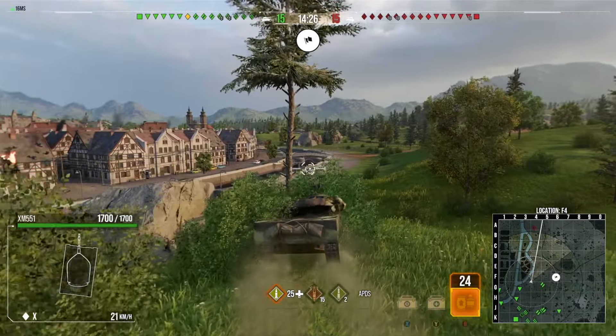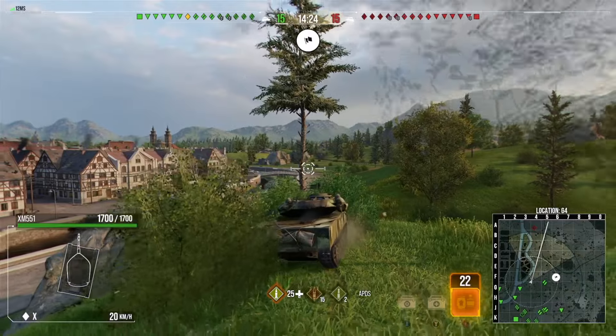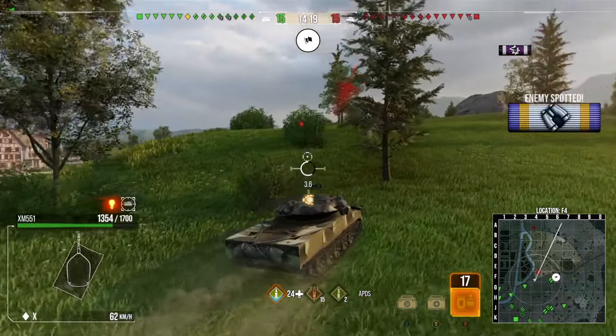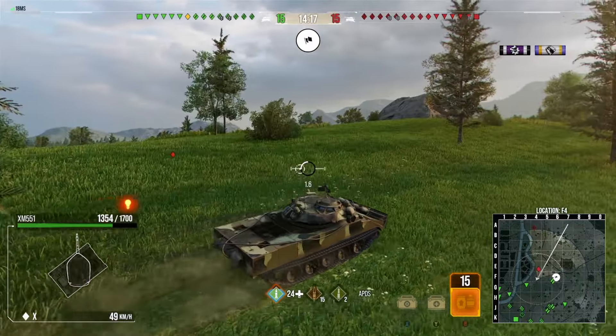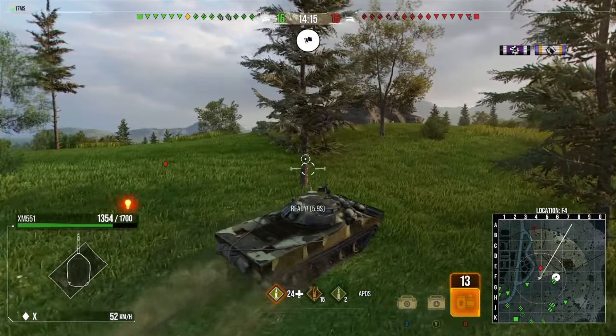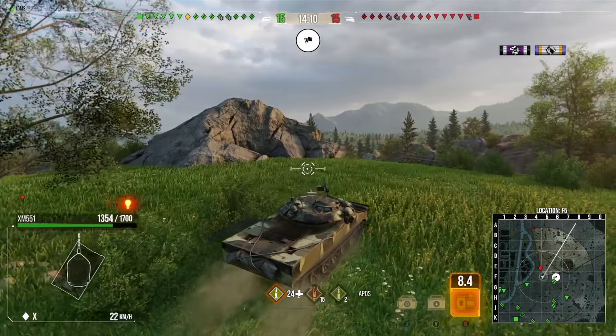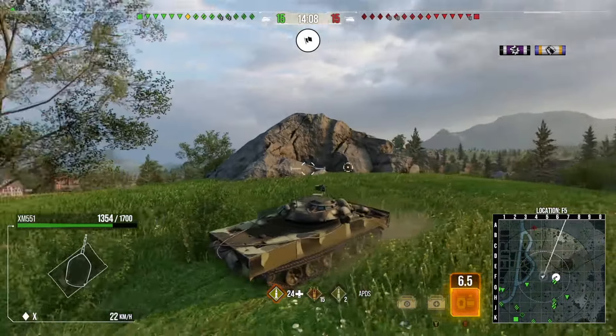I try to see if I can catch anything out crossing. I don't spot anything, then I get spotted and shot by the enemy light tank. Unfortunately their shot pens and mine doesn't — not ideal. I've got to be a little bit careful now. I'm trying to poke and spot the ridge in the back, but I'm also aware there can be tanks camping there.